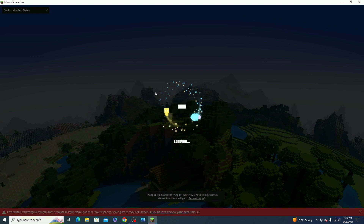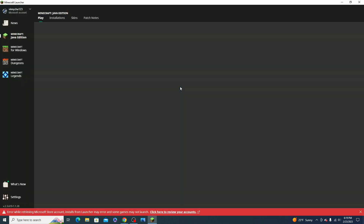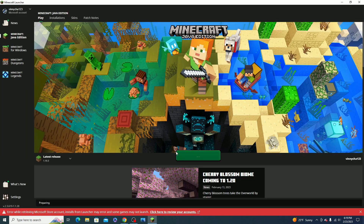All we have to do is launch Minecraft, and once we are loaded in we'll get a resource pack option. It works on any version — it will work on 1.20 and everything new from then.